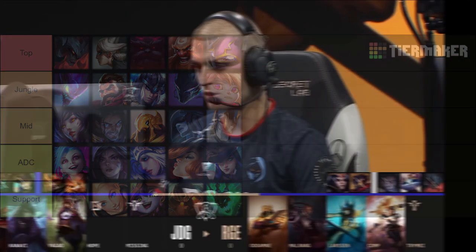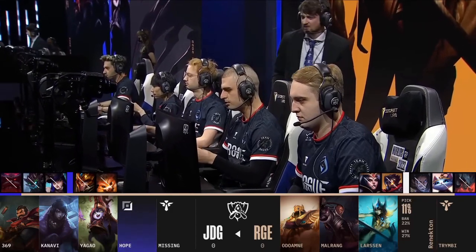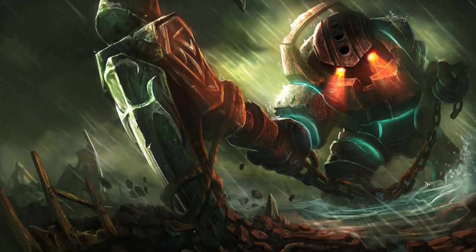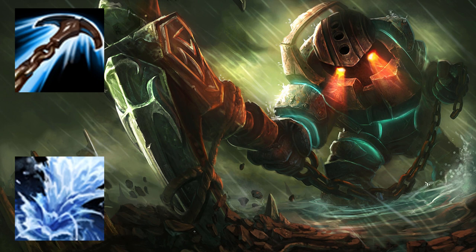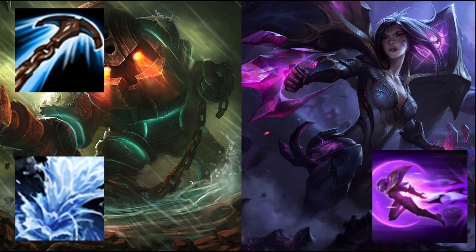One of the most important aspects of coming out ahead in a draft is getting a thematic edge. Certain champions really like to function in certain ways. Take Nautilus from the example support champion pool — Nautilus loves to engage. His hook allows him to start fights from a distance, and his R gives him great single-target lockdown. While he can use these spells to disengage or peel, it's way less reliable than when he's using them to engage. Because of this, Nautilus likes being paired with champions that like to do what he likes to do. Kai'Sa seems like the best pairing from the ADC pool — she functions best diving into a fight with her R and following up on engages. These champions fit the same theme: engage.